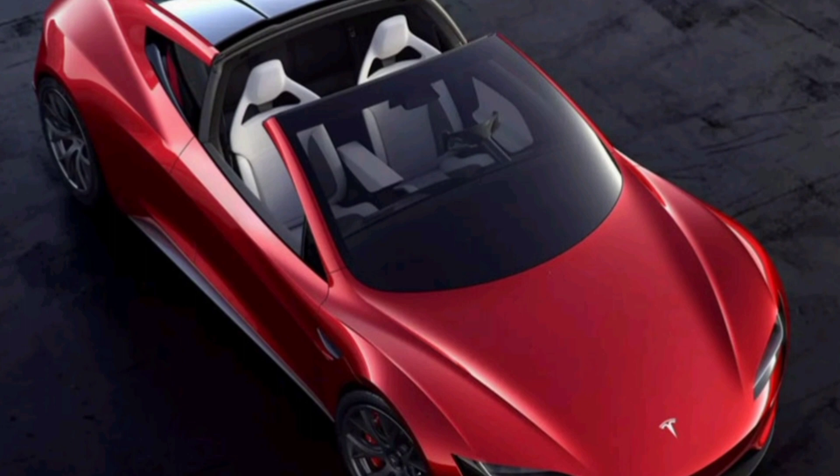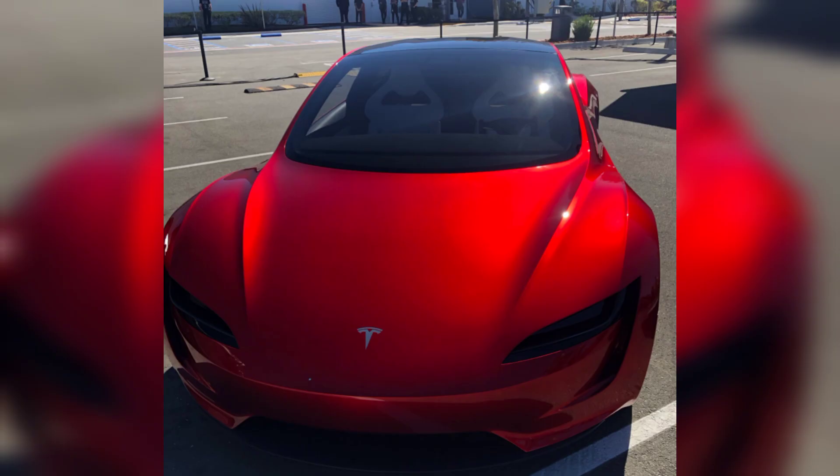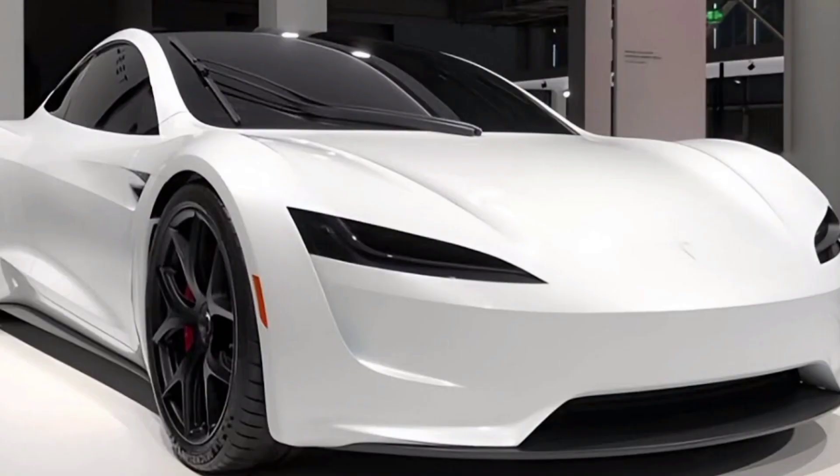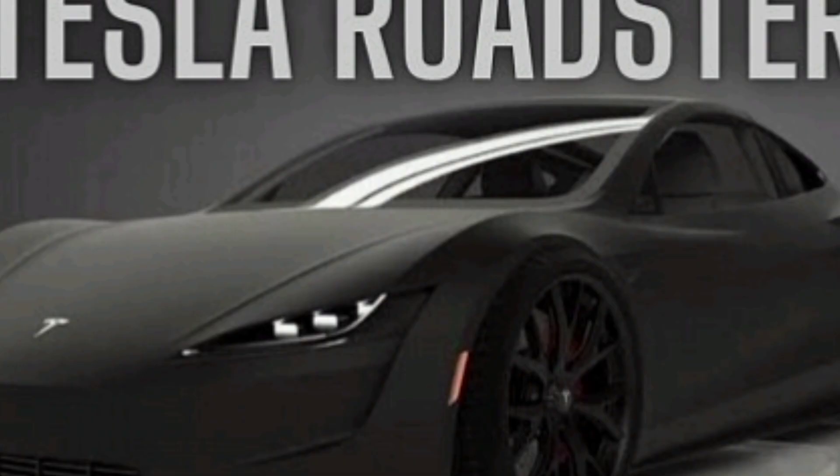At number five is my favorite, the Tesla Roadster. This is a high-performance electric sports car from Tesla with a 0 to 60 mile per hour time of 2.0 seconds and a top speed of over 100 miles per hour. This is a beautiful-looking car with an amazing power engine.